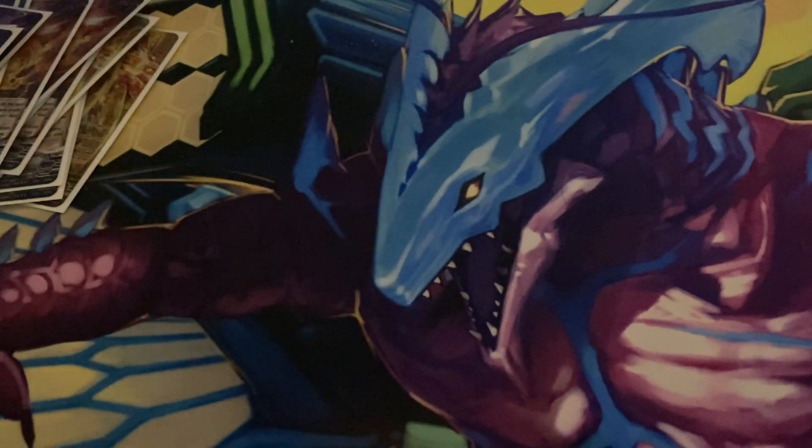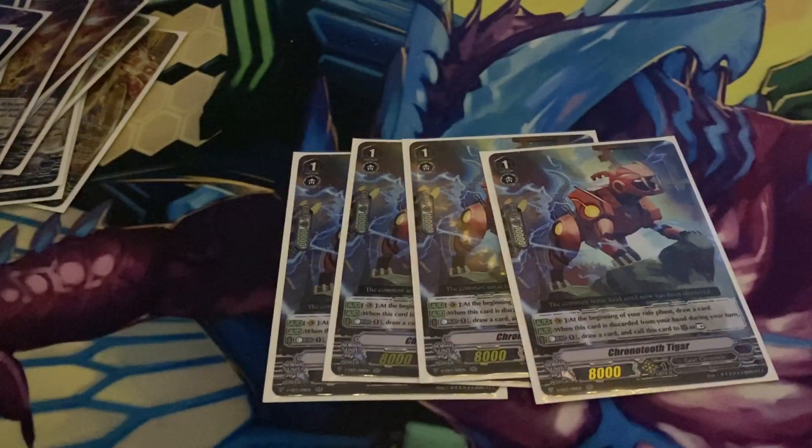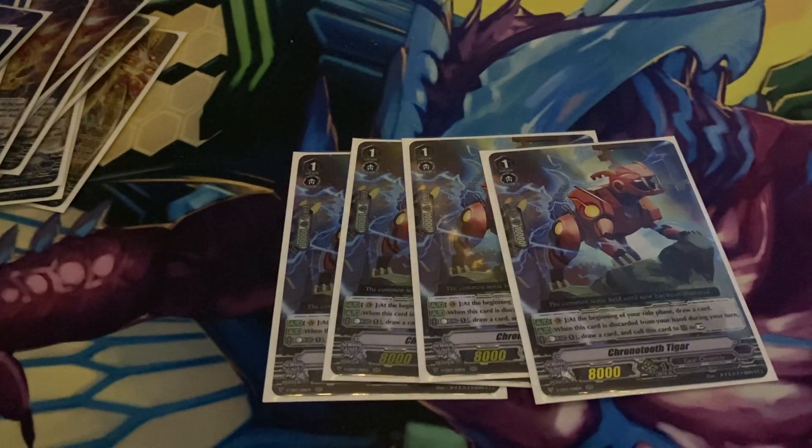On to grade ones. Four copies of Chrono Tooth Tagar. At the beginning of your ride phase, you draw one card. And then when it's discarded, cost counterblast one, draw a card, and call this card to rear guard as a rest. This card's really cool — if you have to discard to stride or something, you can just call it back, draw an extra card, and you get a booster for the next turn. Nothing really more, nothing really less.